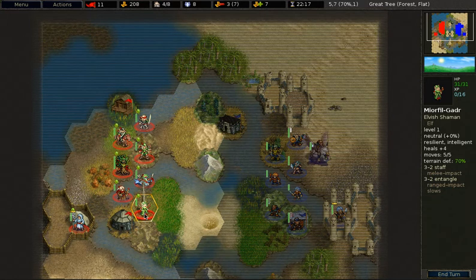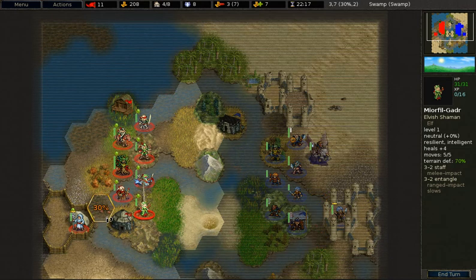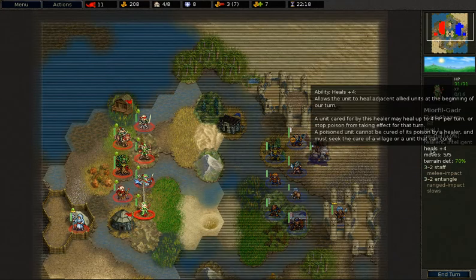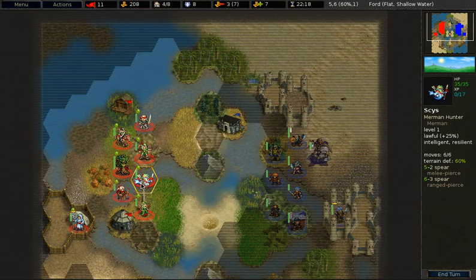The next unit at 15 gold is the Elvish Shaman. The Elvish Shaman has slightly less hit points, and a very weak melee and ranged attack. What makes the Shaman special is the ability to slow other targets — if this attack hits, the target will only do half damage until it ends its turn and will also have its movement halved. Slowing a unit is very powerful, especially to avoid retaliation or limit damage. The healing ability heals all units around the Shaman for 4 hit points at the beginning of the turn, or prevents poison damage. So instead of losing 8 hit points, the unit will simply not lose any hit points. However, it will not cure the poison.